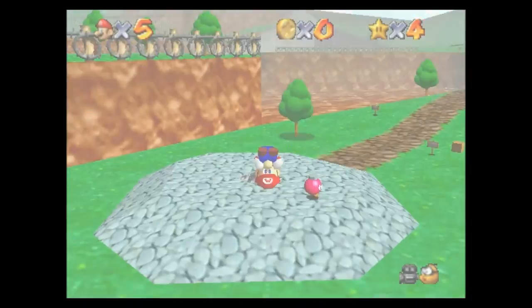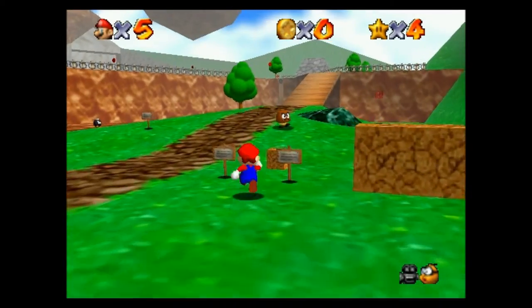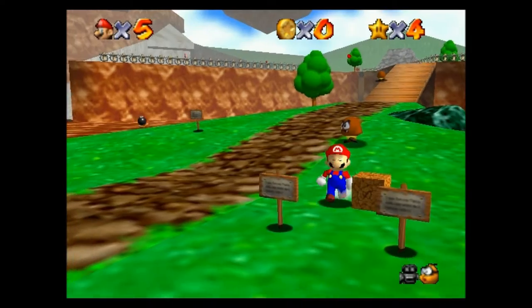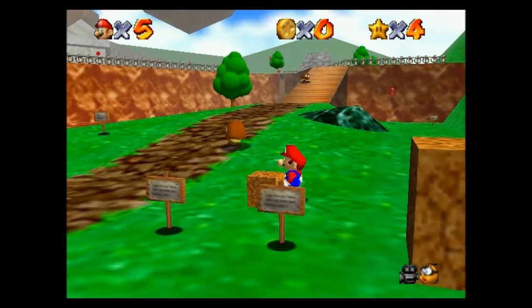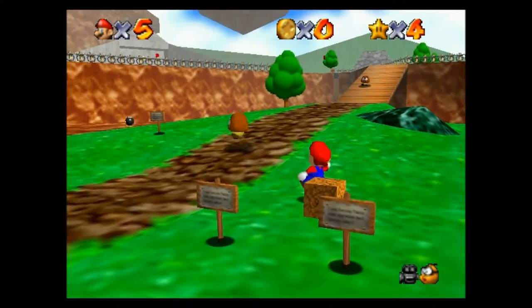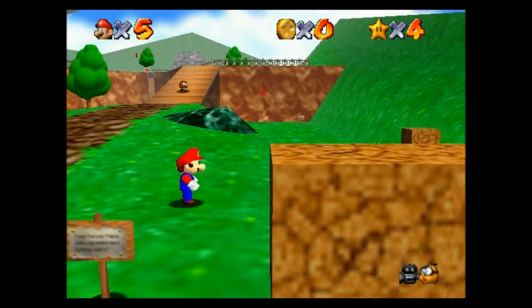Mario Wings to the Sky. We can't actually get this one... actually oh no, we can get it. But it's harder without the wing cap. I can't pick this one up, so we're gonna just go ahead and get the 100 coins instead.